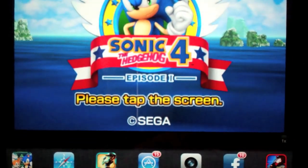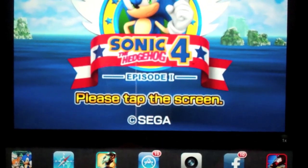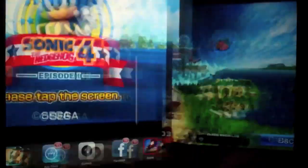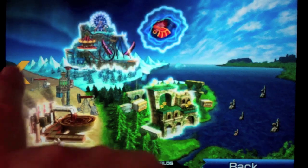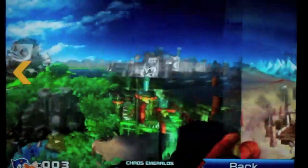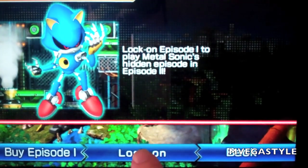Now you're going to have your icons down there, so look for your Sonic 4 Episode 2 icon. Click on that. Then push on the side button, and now you're going to push on lock on.